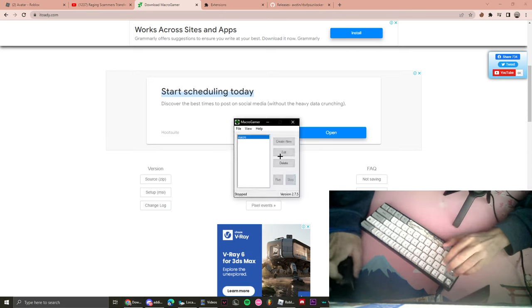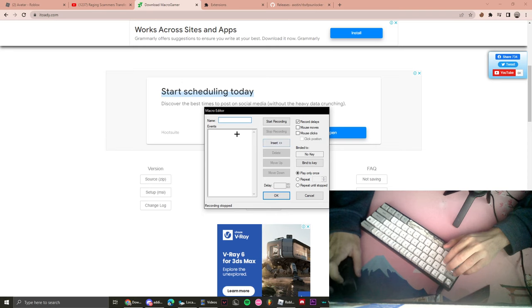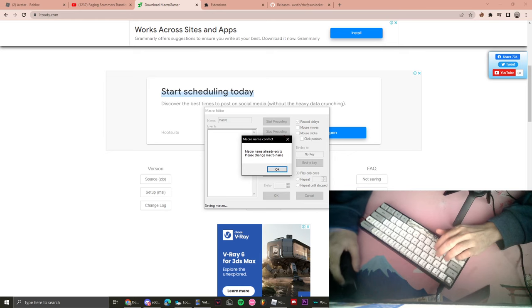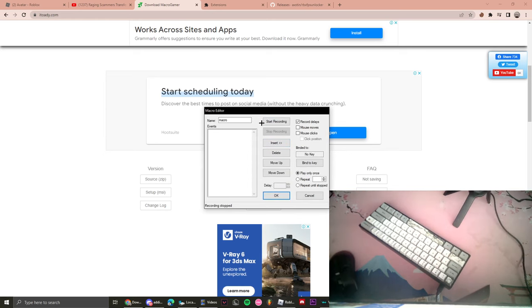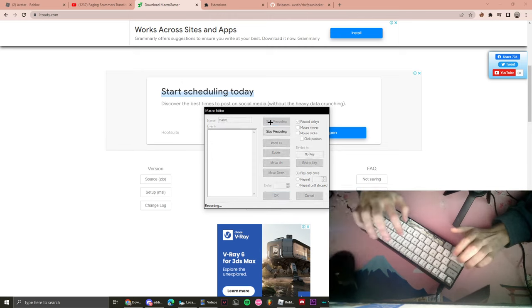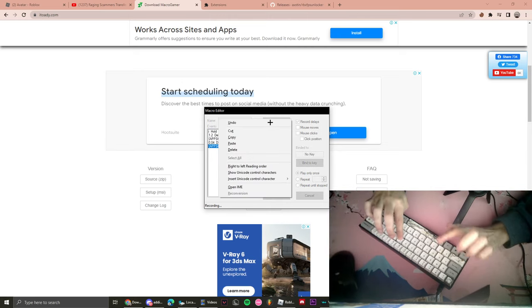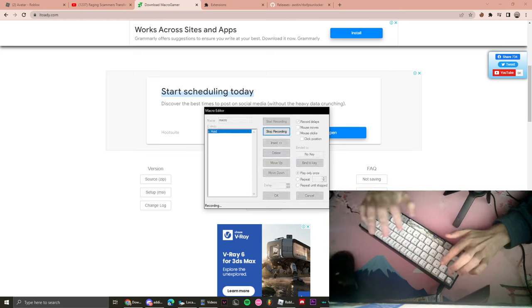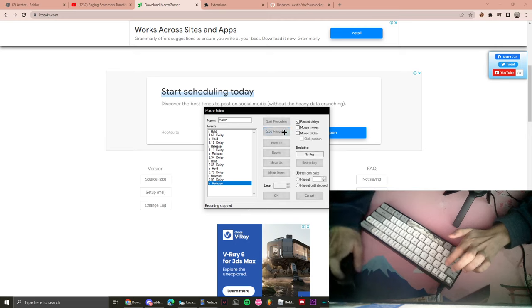Once you get it, press 'Create New' and name it whatever you want — 'macro', whatever. This is important: my macro is personally one of the best macros on Roblox. Press 'Start Recording'. You're gonna hold I, hold O, then let go of I, then let go of O. That's it. Then do it again: hold I, hold O, let go of I, let go of O.